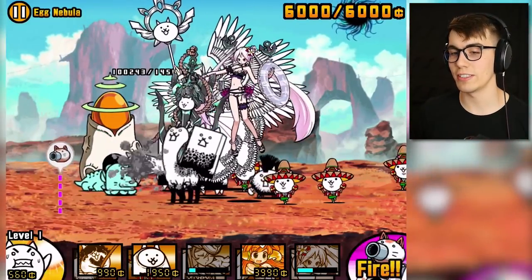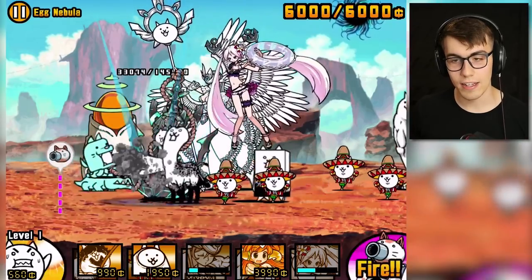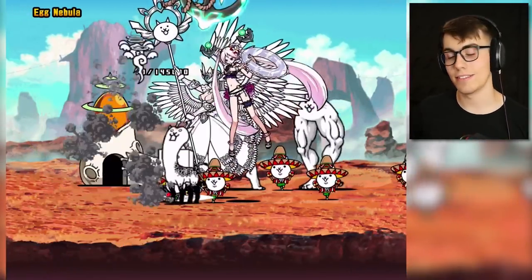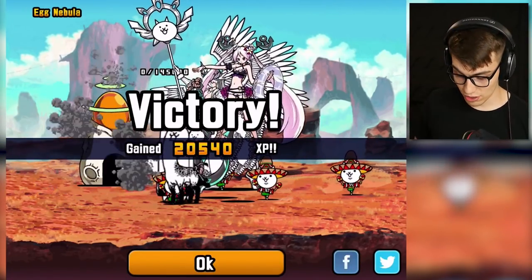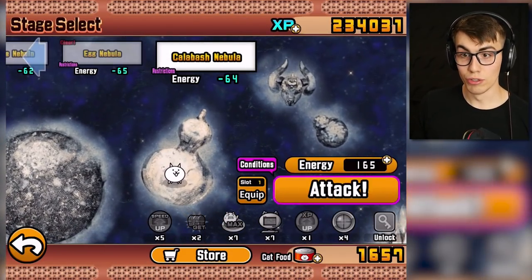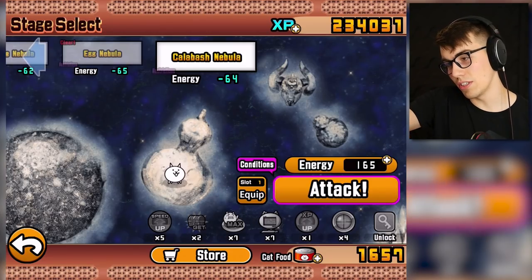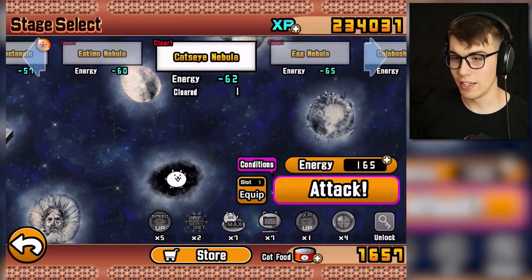We got anything else or just a bear? You gotta give me at least one starred alien in this level. Boss fight! Boss fight, come on. Doesn't really matter. We're actually getting some XP now from these stages - 20k is pretty good. I don't mind spending 65 energy on 20k.